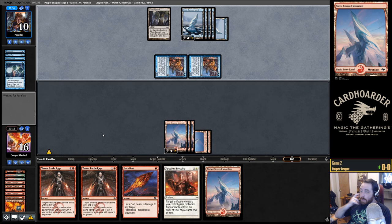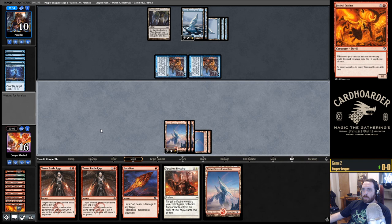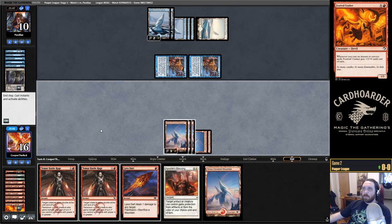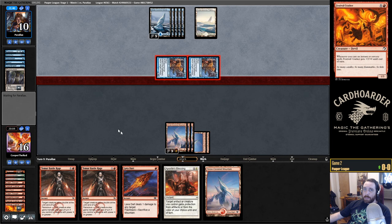Now Evolving Wilds, so they're about to get white mana — Festival Crasher — here comes Counterspell. Now if they have Ephemerate, this game is over.